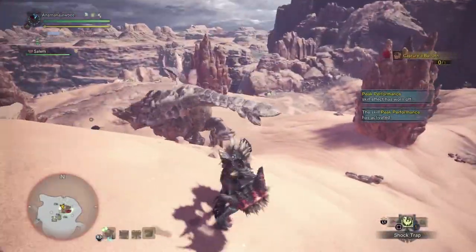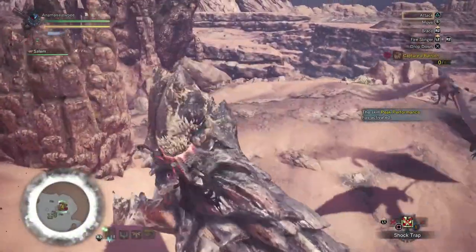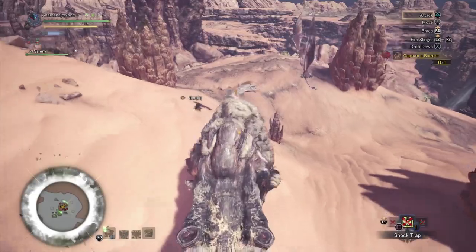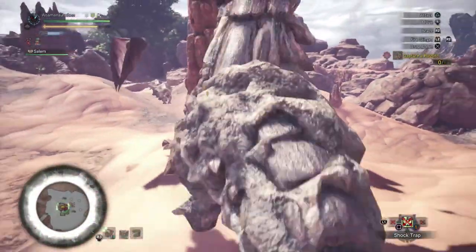Hey everyone, Anamanajubi here. I thought I'd go into detail on how to do mounting and how to control while you're on top of the monster — how to attack and make sure you're not going to get thrown off. I've also got some tips for if you do get thrown off, what to do.